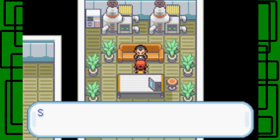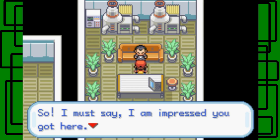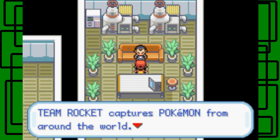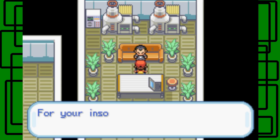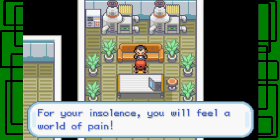Let's talk to this guy. I must say I'm impressed with what you've got here. Team Rocket captures Pokemon from around the world - they're important tools for keeping our criminal enterprise going. I am the leader, Giovanni. For your insolence, you will feel a world of pain.